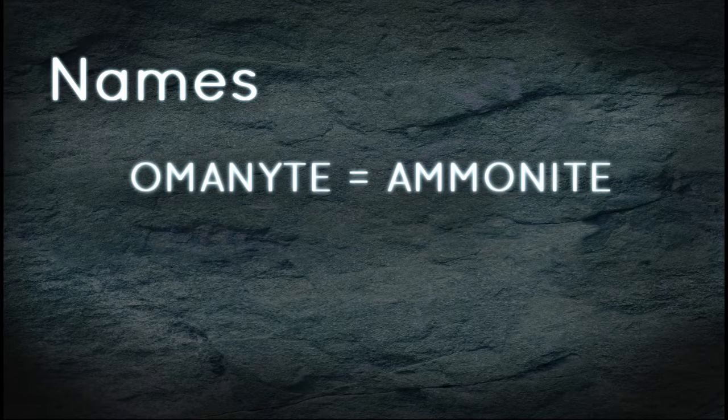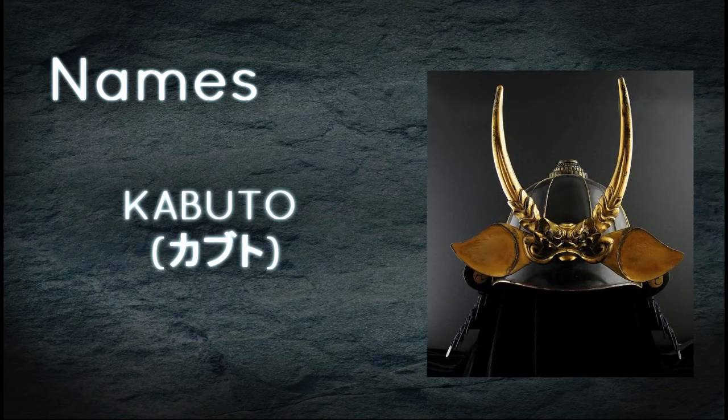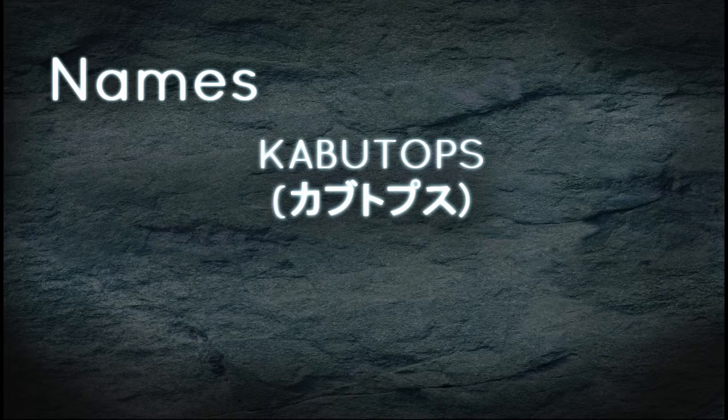Before we get to that, a quick word about their names. Unlike the other fossil Pokémon, which have names similar to the prehistoric animals upon which they're based, Kabuto is named after an object. In Japan, the word Kabuto refers to a samurai helmet and is also used in the word Kabutagani, the Japanese word for horseshoe crab.